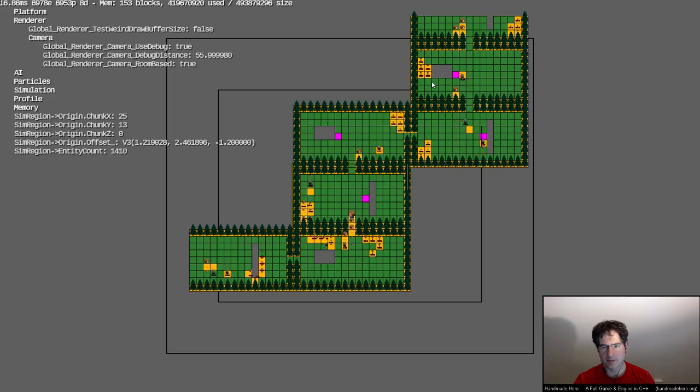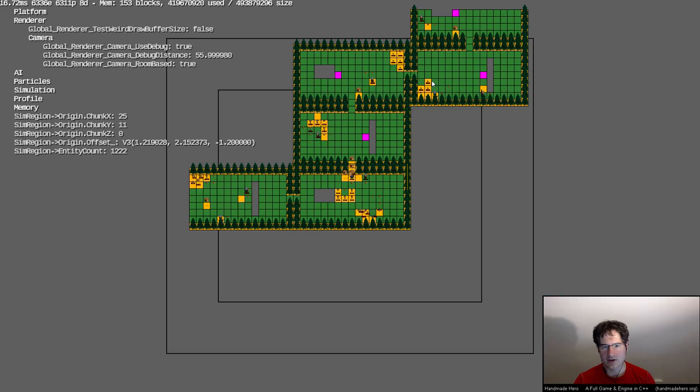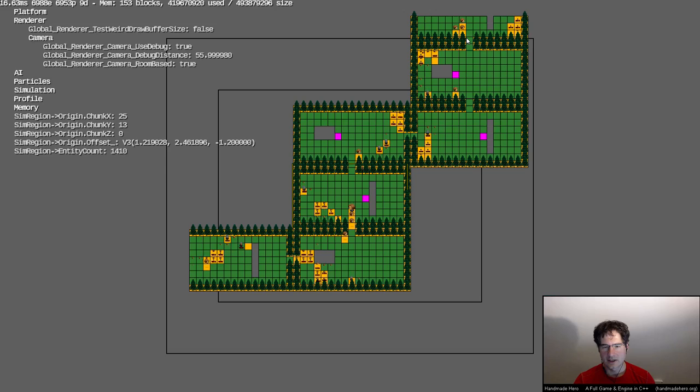I can come back and activate those things — you can see how they become active when I come into the region. The simulation boundary must go out farther than I expected: this guy was still obeying collision, which is interesting. We have a weird thing where anytime any part of a multi-part creature is inside the boundary, it brings in the rest of the creature. We've got a big enough world to make multiple sim regions — for example, down here there are definitely rooms, so we could have a second sim region simulating those rooms.